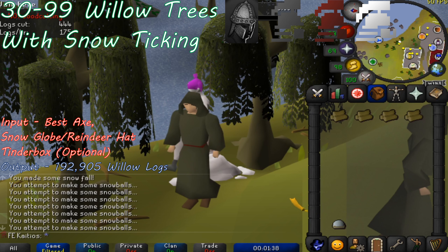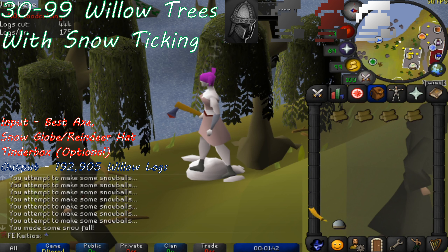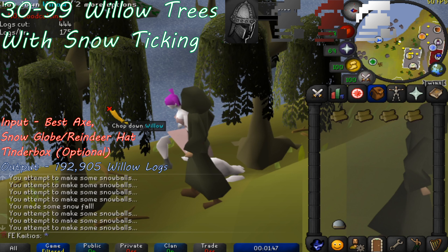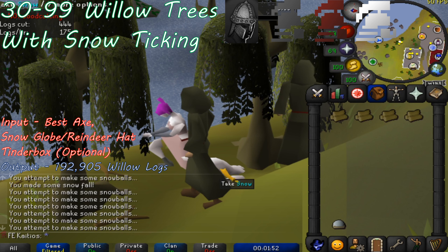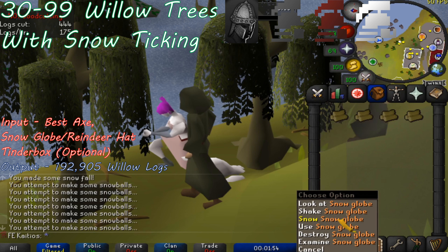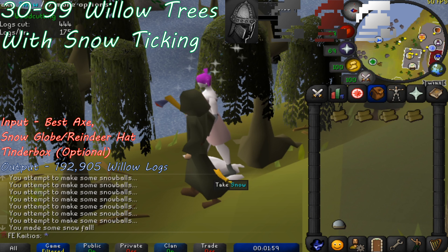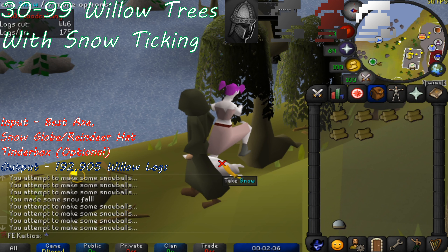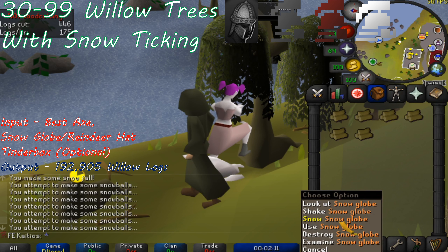You'll know you're doing tick manipulation correctly if you don't receive any snowballs in your inventory. At early woodcutting levels you may not notice much of an increase in XP per hour, but at mid to late game levels you'll notice a significant increase. It'll take some time learning to do this properly and you'll probably mess up a lot in the beginning, but once you build muscle memory it'll become second nature. Once you have a full inventory, bank the logs or firemake them right then and there.